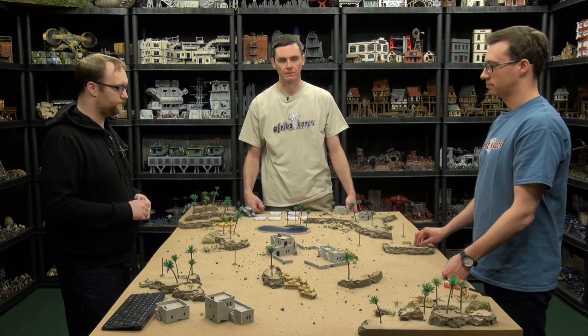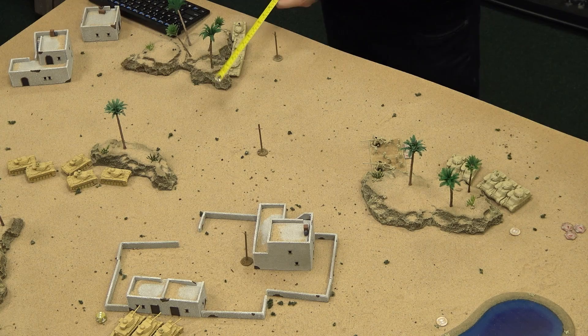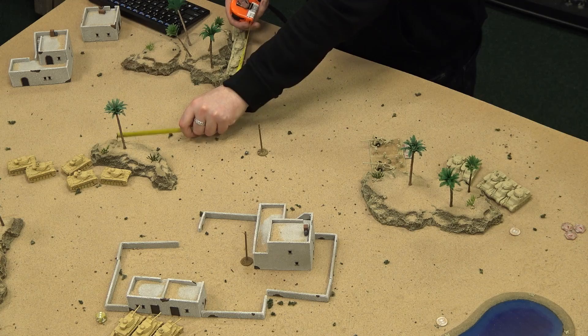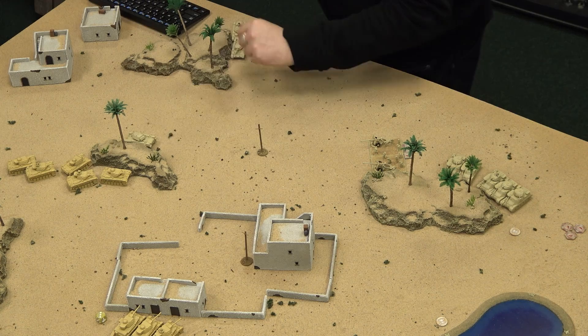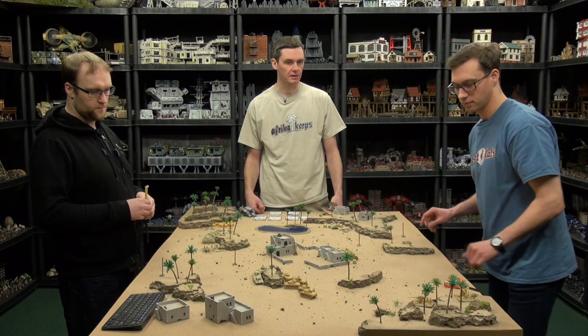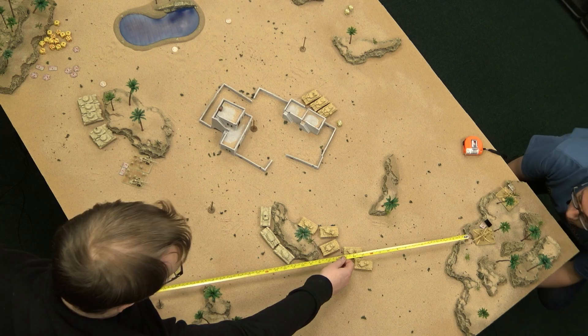That's Igor's turn done. For my turn, I'm going to try to get the Crusaders into a better position — tactical move of 14. I don't want to expose myself to the 88s. I'll tactically move one up and park the other facing the other way. I stated my intention to stay hidden from the 88, and Igor confirms he only sees the barrel of the gun from the 88 — not enough to shoot at.